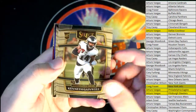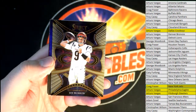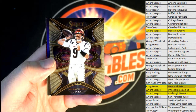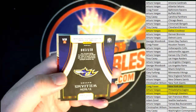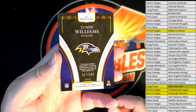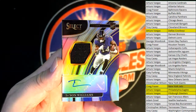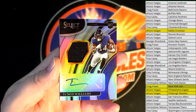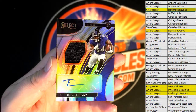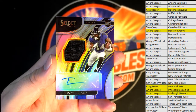Something crazy — King Gainwell, Gonzalez. Nice Burrow Phenoms card going out to AV. And then we're gonna have a Tyson Williams, 17 of 199, for the Ravens — excuse me, I said Bengals, Ravens, excuse me — Ravens right there. That is Craig. Craig F, coming out to you, Tyson Williams patch auto.